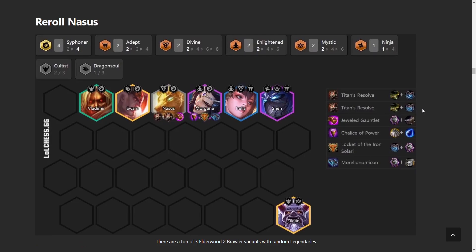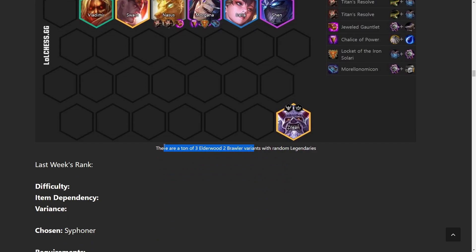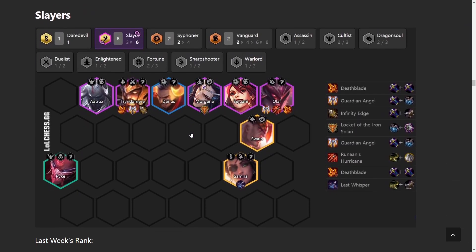Reroll Nasus is a super funny build. You put tank items on Nasus — Double Titans, Bramble Vest, Dragon Claw, Jeweled Gauntlet, lots of options. He completely counters attack-speed units that don't have Quicksilver Sash, and even if they do, the fights last so long that he eventually kills them. Morgana with Morellonomicon is great, and the Siphoner units just keep healing themselves and living for a very long time.